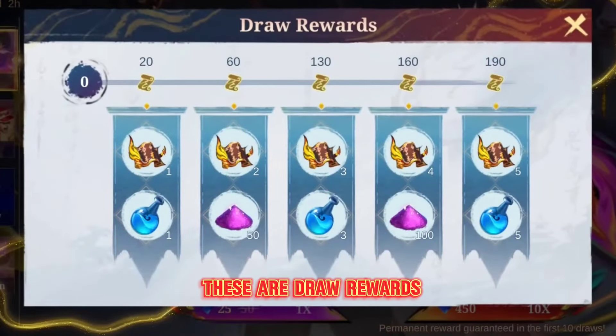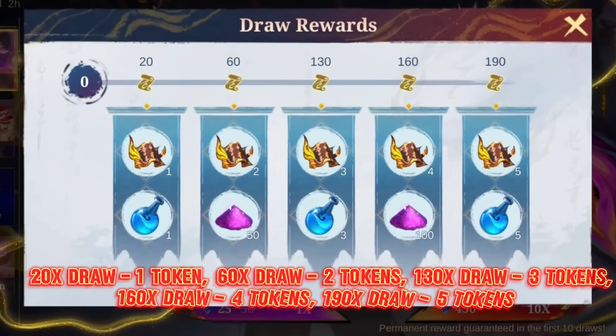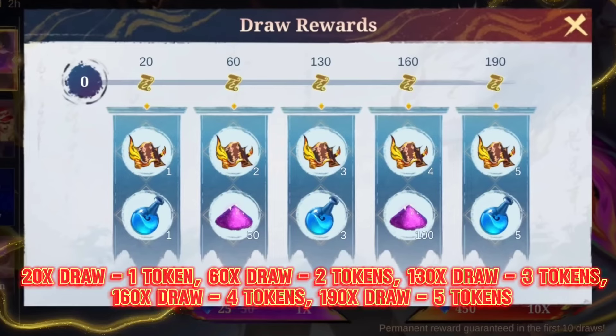These are Draw Rewards. 20x draws give 1 Token, 60x draws give 2 Tokens, 130x draws give 3 Tokens, 160x draws give 4 Tokens, and 190x draws give 5 Tokens.